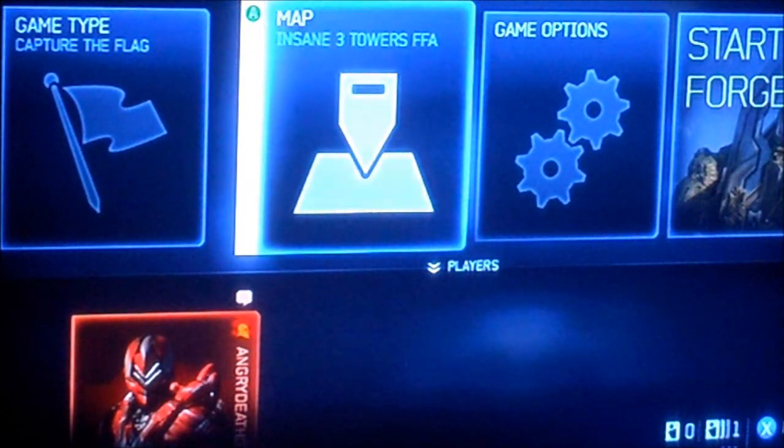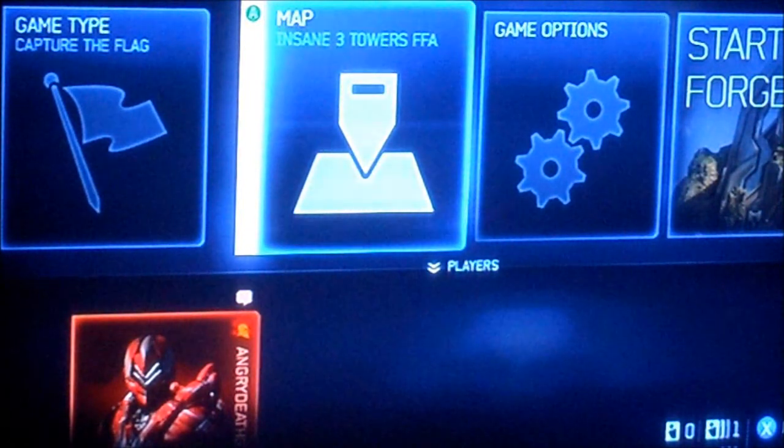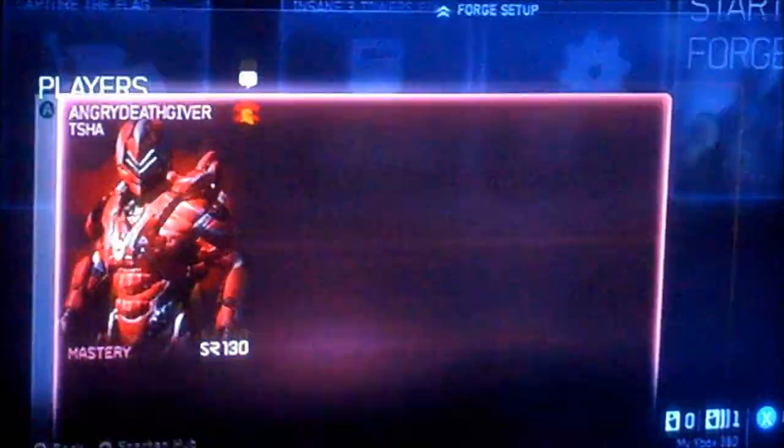This is called Insane Three Towers FFA. FFA means free for all. And this is on Most Recommended. It's made by me, Angry Deathgiver. Of course, you can see Angry Deathgiver.